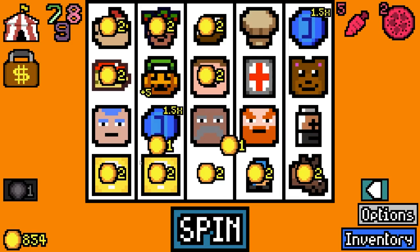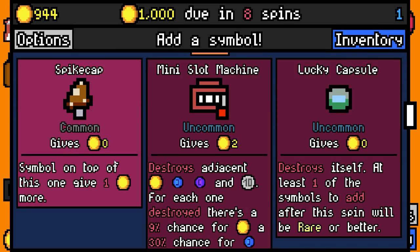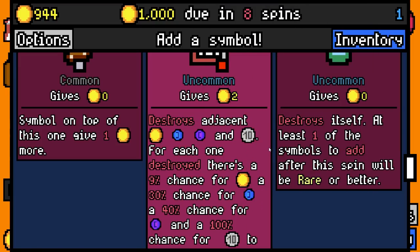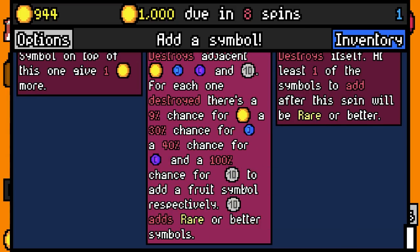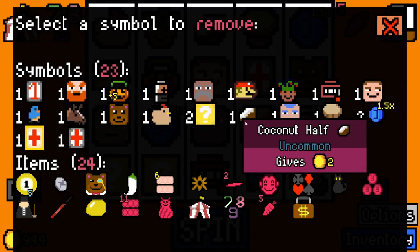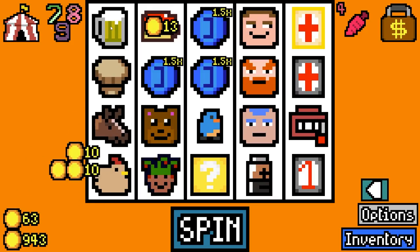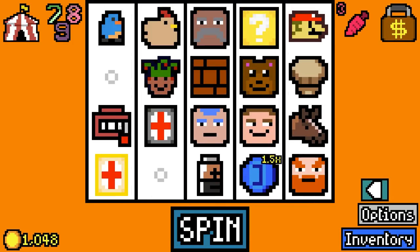Come on Mario, destroy two question blocks, get things off the board! The symbol on top gives one more - kind of cool. Mini slot machine - destroys adjacent coins, each one destroyed has a nine percent chance for a gold coin, 30 percent chance for a blue coin, 40 percent for a purple coin, and 100 percent for a dime to add a fruit symbol respectively. I don't think I want to lose my coins but let's try it out. We'll also take a one card. Let's use our removal token on the coconut half. There goes one question block - very nice!